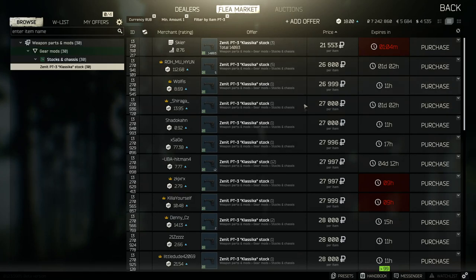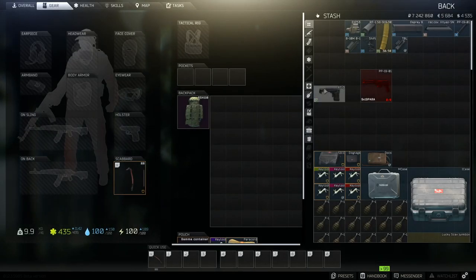A lot of stocks do something similar but this one is definitely right up there as one of the best, and that's probably why it comes in at around 20,000 to 21,000 if you're buying it off the skier. If you don't have the skier or they're out of stock, you'll have to pay a lot more at 26,000. But I think it's worthwhile if you're trying to build the best possible recoil on a gun.